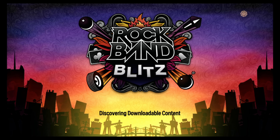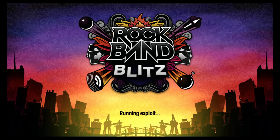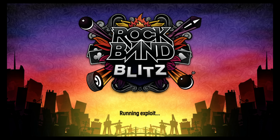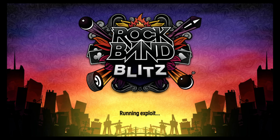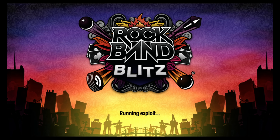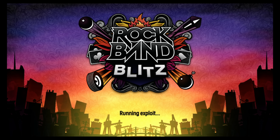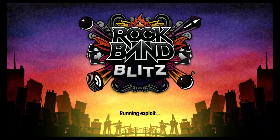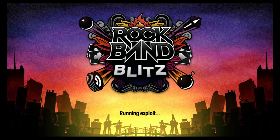Not only that, but this exploit normally takes about 20 minutes to execute with Tony Hawk's American Wasteland. With this version, the background while loading continues to animate, and there's also music playing in the background. If that music stops and the screen freezes, you know the exploit has failed, so you can restart instead of having to wait 20 minutes like with the previous game. These are great improvements, and you no longer have to buy a separate game — you can just use the free trial of Rock Band Blitz.